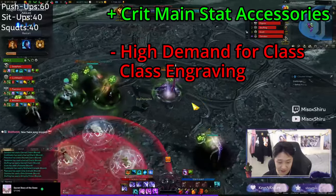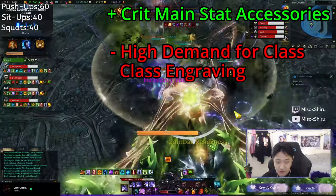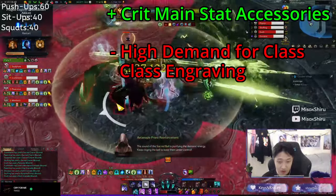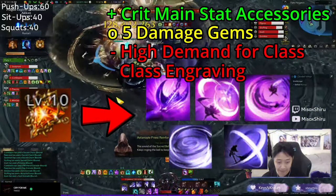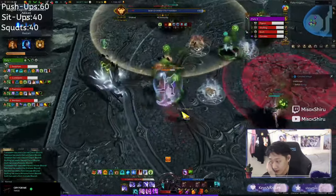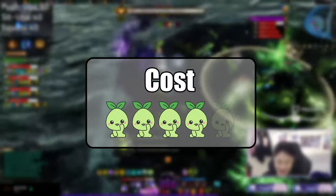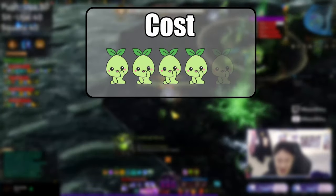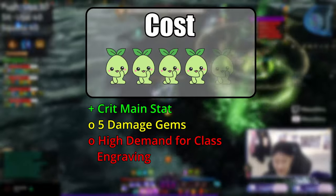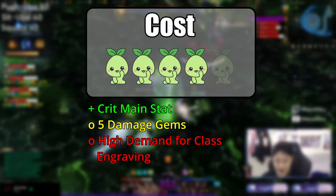When it comes to gems, Knight's Edge Soul Eater is neither the most expensive nor the least expensive class. It's not quite like Deadeye, which needs 7 damage gems, but it's also not as easy as Striker that uses 3 damage gems. Knight's Edge Soul Eater uses 5 damage gems, which isn't the best but also not the worst in terms of cost. So all in all, I would give Knight's Edge Soul Eater a 4 out of 5 for cost, with 5 being the cheapest and 0 being the most expensive. While extremely affordable being a crit main stat class, the fact that it uses 5 damage gems takes it out of the running for cheapest, though that may change as the class's popularity changes.